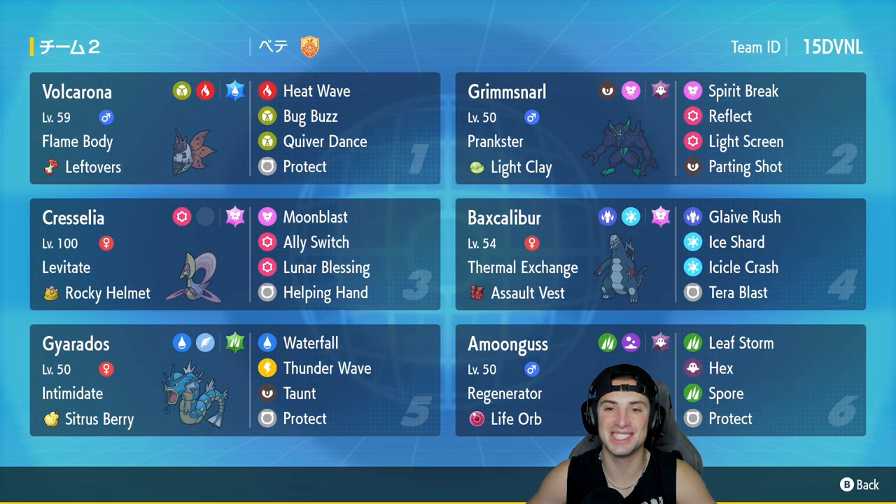What's going on YouTube, Jeans here back again bringing you guys some more competitive ranked double battles for Pokemon Scarlet and Pokemon Violet. In today's video we are rocking out with a very strong team for Regulation D, but a little bit of off-meta action going on. We are rocking out with a Life Orb Amoongus team — Life Orb Amoongus with Hex and Leaf Storm. Should be a fun one, should be able to rock out with it and hopefully showcase this Pokemon and grab some KOs.